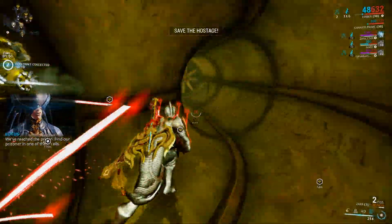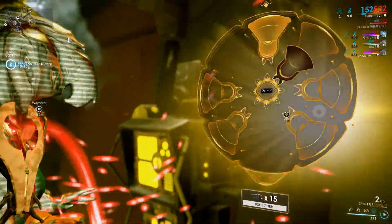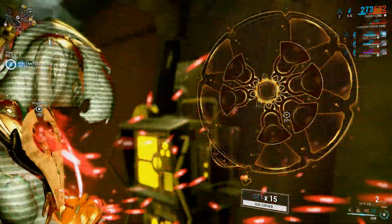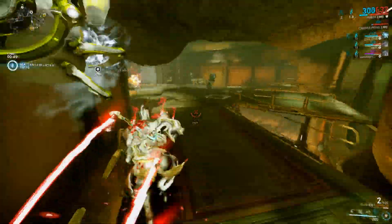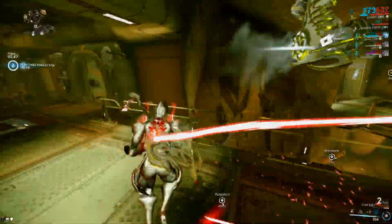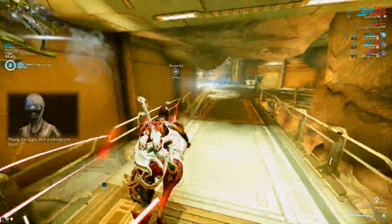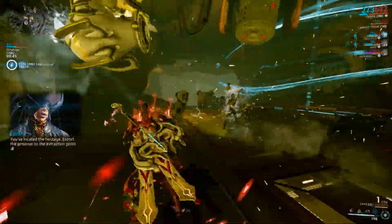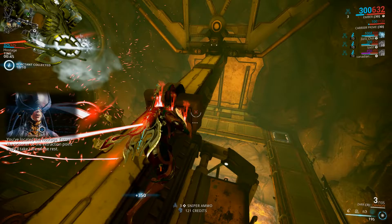We've reached the prison. Find our prisoner in one of these cells. Thank the stars — not a minute too soon. You've located the hostage. Escort the prisoner to the extraction point and I'll take care of the rest.